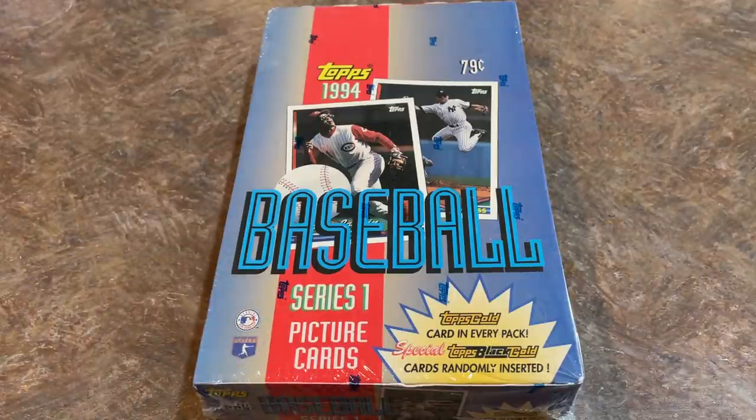I picked this up probably about six months ago out at a card store in Ohio. In terms of 1994 Topps, there are two series for this 94 set. There's still 792 cards in the complete set — 792 was the standard number for cards in a Topps set for the longest time. There's 396 cards in series one, which is what we've got here. In terms of top rookie cards, the best guy in series one is the Billy Wagner rookie card, who hopefully will someday make it into the Hall of Fame. Also there's Topps Gold cards in here — one card in every single pack.